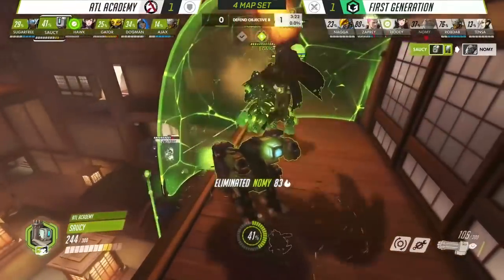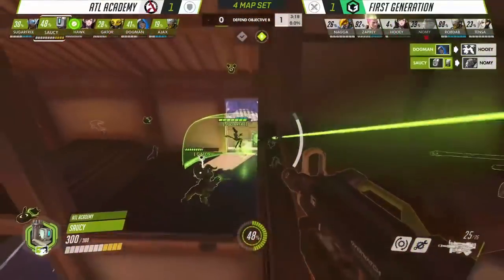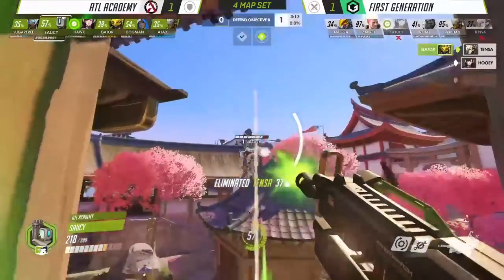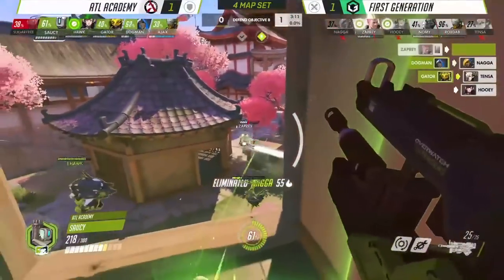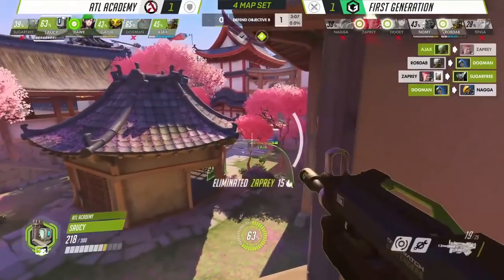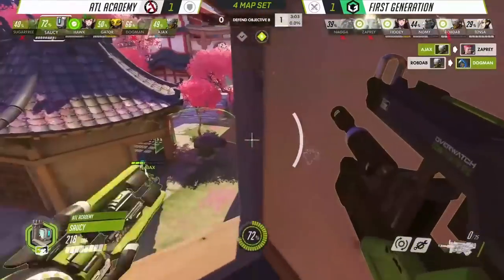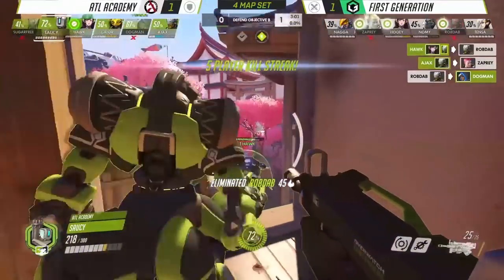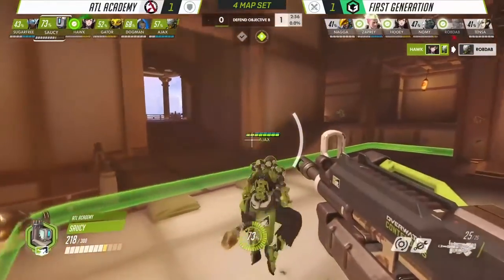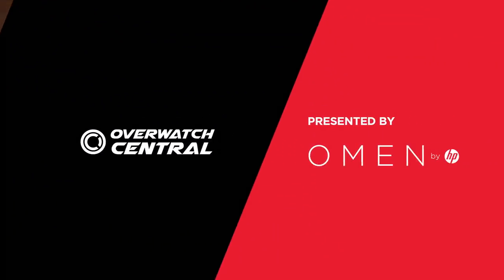Atlanta Academy clearly has some respect for this composition. And it doesn't just enable the Bastion — you have Dogman running the Ana and Ajax running the Zenyatta, both heroes with no mobility. It's not just the Bastion and Symmetra they're getting up to high ground here. Having an Ana on a perch of high ground that's very difficult to dive on, and Zenyatta too, is a big keep-away strategy. First Generation again have to switch away from GOATS comp. Atlanta Academy can hold the point completely and go on to win that map.